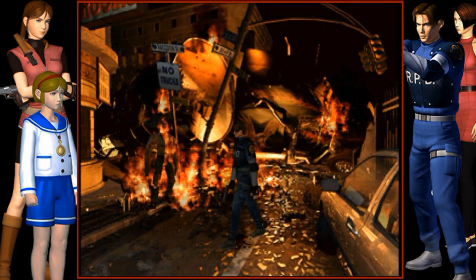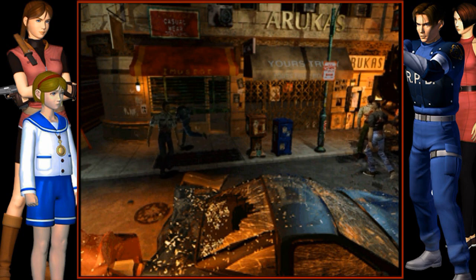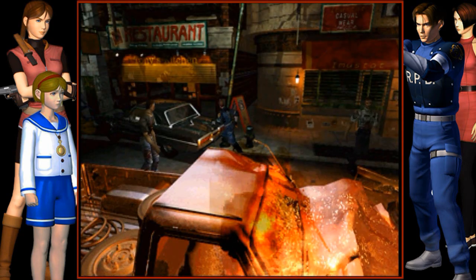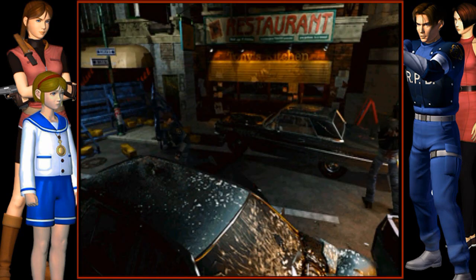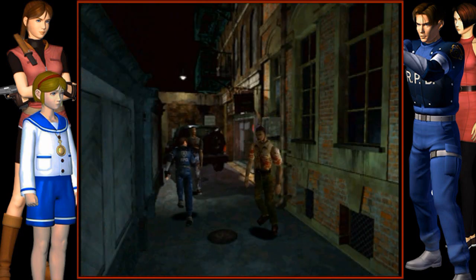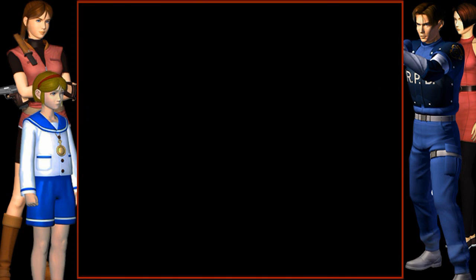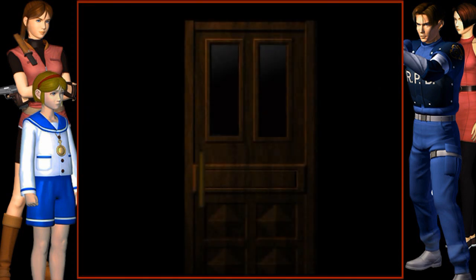Normally at this point I would explain the controls and go through our item and our inventory, but I have to rush. I want to be able to make it to the police station quick enough that we can see something that we get unlocked as a bonus.